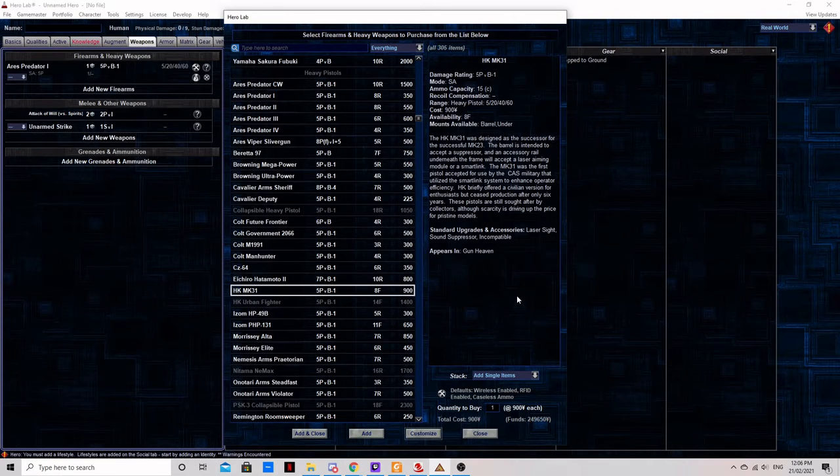The HK-MK31. This is a strange beast with a standard heavy pistol stat line, coming with a sound suppressor, laser sight, and a vintage smart gun system that requires fibre optic wire and specialized backward compatibility software to use — effectively needing an emulator. It's overpriced and a museum piece, but as with the older Predator models, if your character is a veteran of the Shadows, they might still carry one of these.